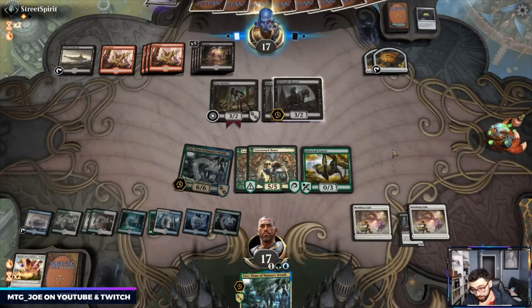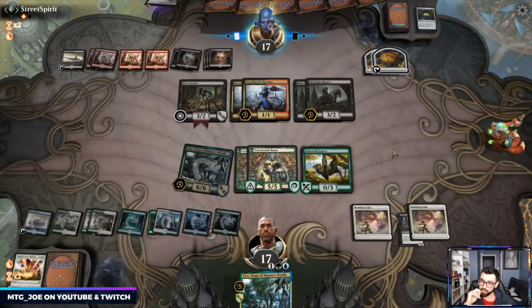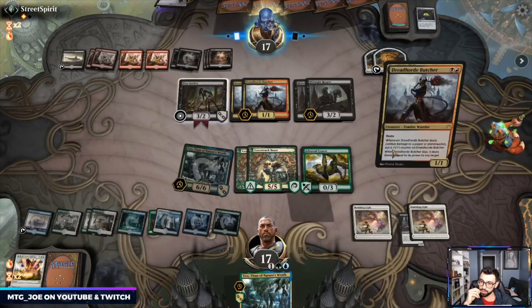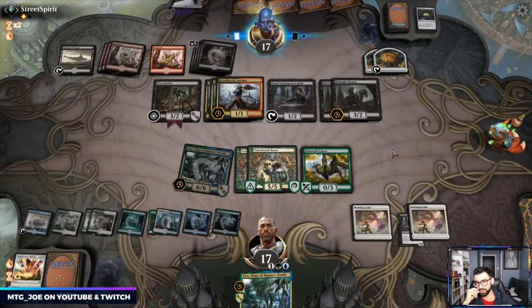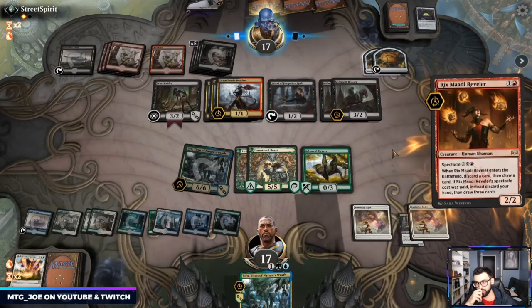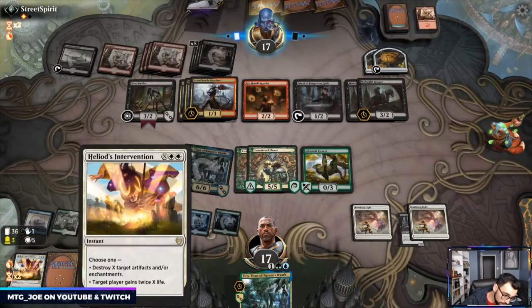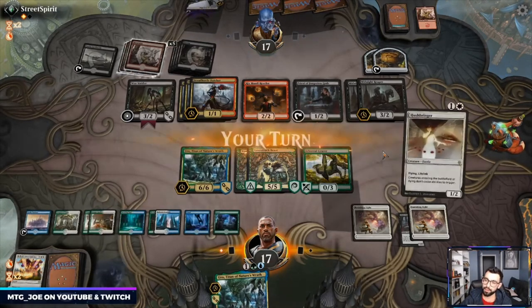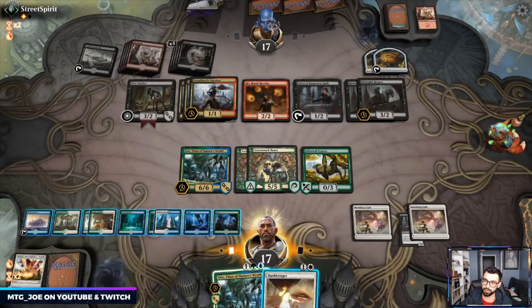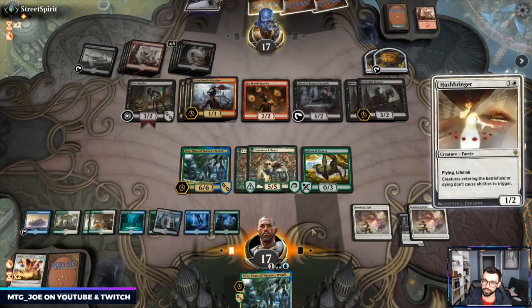Dread Horde Butcher — triple Dread Horde Butcher and Priest. Might just mill them out — I think we're at 19 cards so the clock isn't really too much of an issue for them. Hushbringer! Let's play Hushbringer first — stops the Cat ETB. They do that now. I'll attack in with Uro and get a draw.